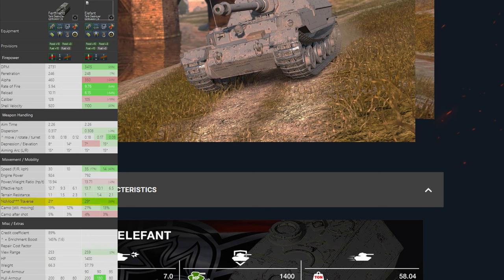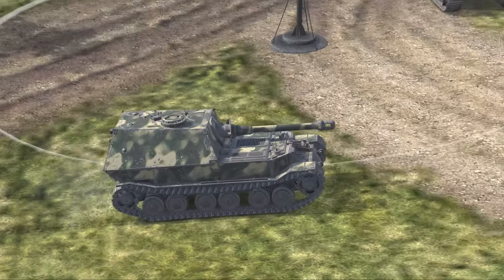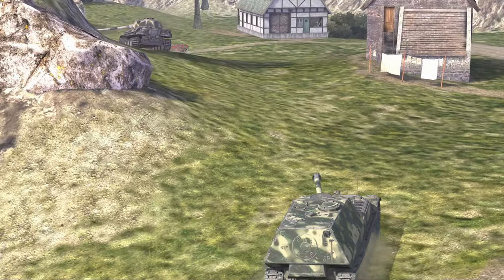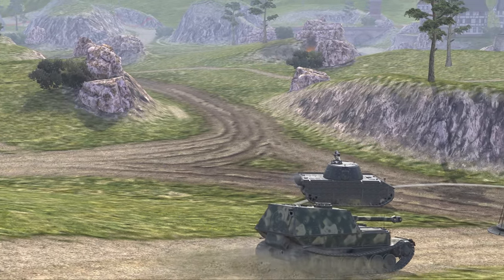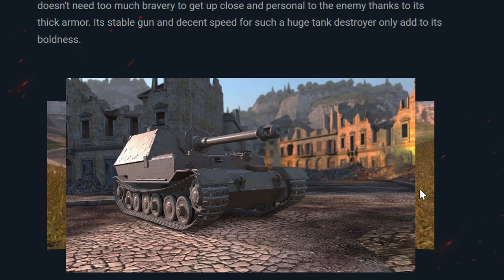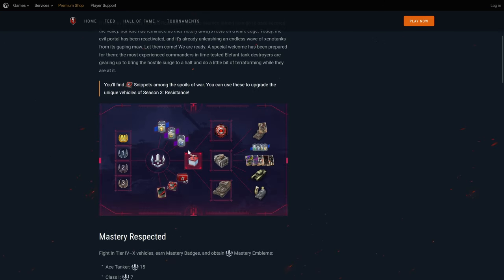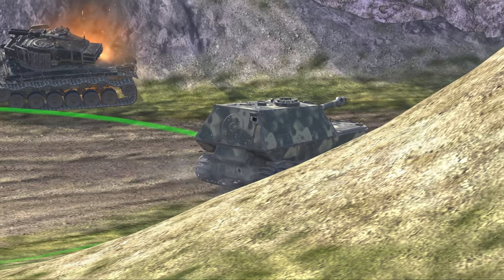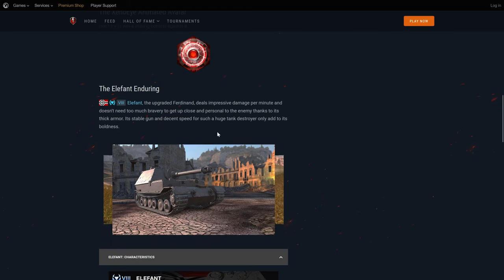The Elephant is the upgraded Ferdinand. It has 3,400 DPM but less alpha damage than the Ferdinand, is slightly faster though you'll barely notice it, and has better side armor but essentially the same profile. The gun has upgraded DPM but alpha damage is 110 lower than the Ferdinand. The Ferdinand itself is an absolutely awful vehicle, so the Elephant isn't much better. For credit grinding you don't want something like this. There's a very small minority who will enjoy it — if you're questioning whether you'll enjoy it, you probably won't. If it were free like the E75 TS event in 2020, sure get it, but do not pay for this tank.